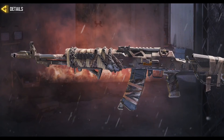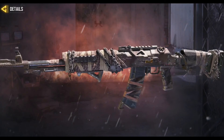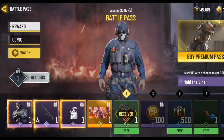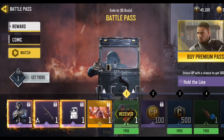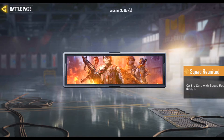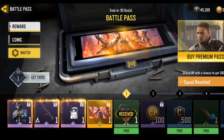Take a look closer at the ASM10 Snakeskin — beautiful snakeskin design. And Hold the Line looks good. And the legendary calling card with Squad United design is beautiful.